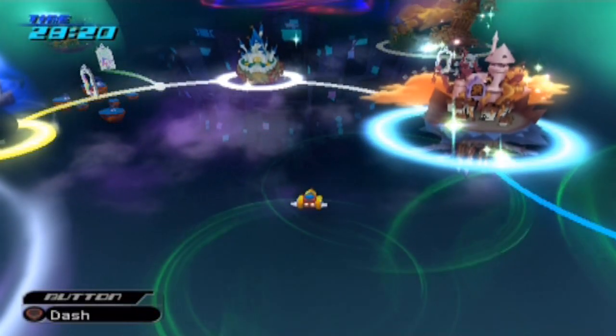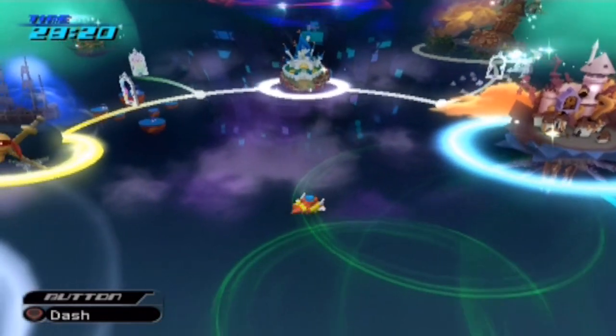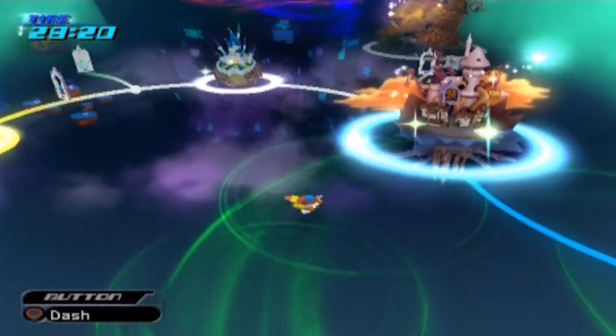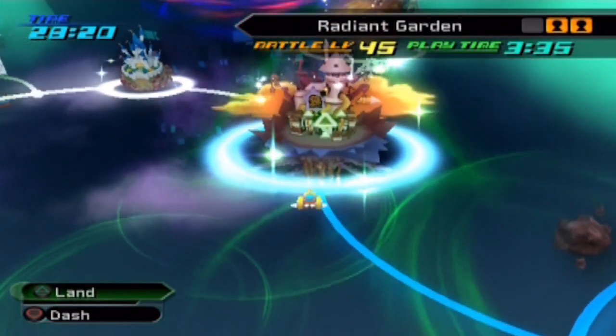Hey everyone, welcome back to another episode of Let's Play Kingdom Hearts 2. I'm your host Grandpa Mania. On the last episode, we stopped the Master Control Program and his commander Sark, and we found out that Hollow Bastion was actually called Radiant Garden.